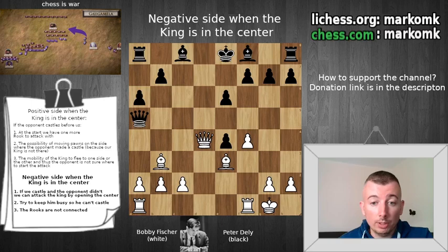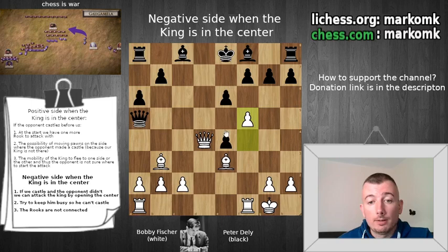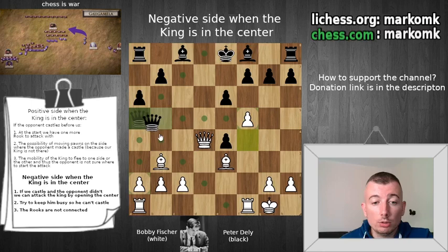Take a pause and try to find a good move here for white. The answer is f5 — what a nice move! We just want to open the position. We will capture, and it doesn't matter how he captures — probably the bishop is better — and then we exchange that as well. Suddenly the position is completely open in the center, which is better for white. If black captures differently, that is also good for us because then we have a great bishop.